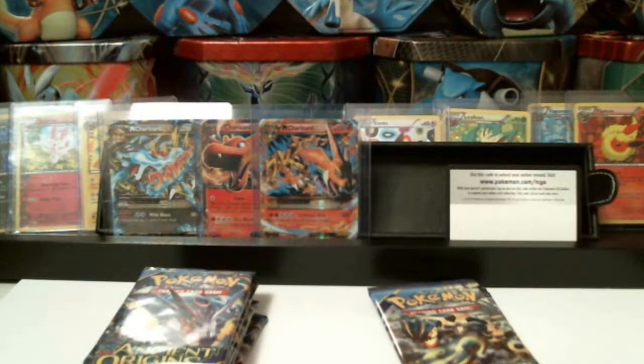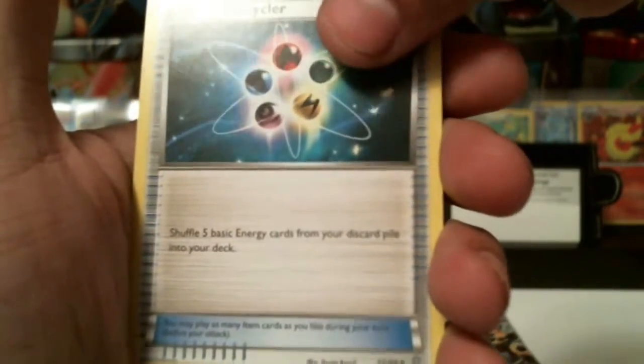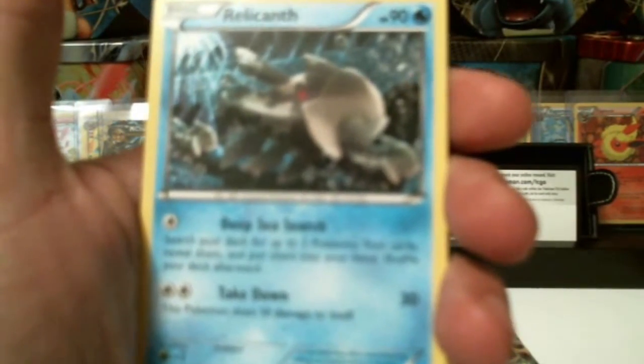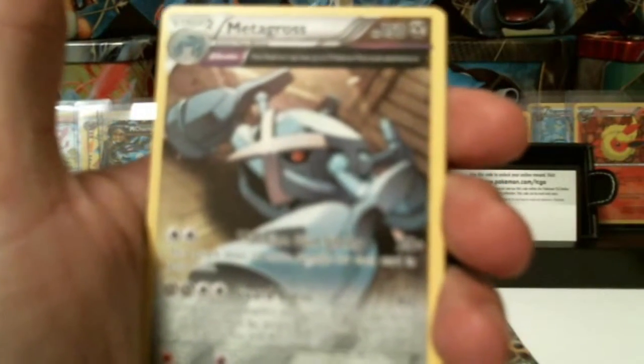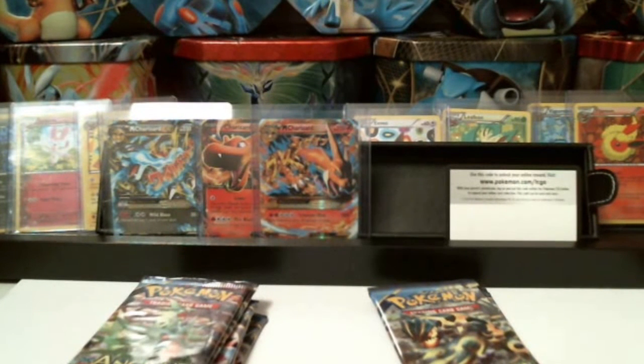Alright, one, two, three. We have Ariados, a Level Ball, an Energy Recycler, a Ralts, Voltorb, Ancient Trait, Relicanth, Inkay, Combee, Inkay Reverse Holographic, and a Metagross. Non-holographic Ancient Trait — I love that card, I only had like two of those. It's a nice card. I do like this Ancient Origins set.